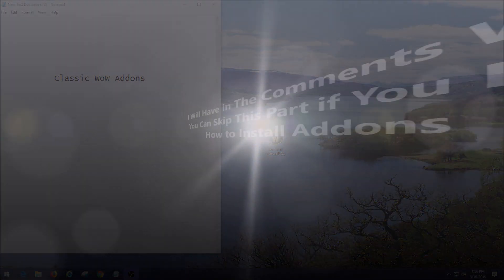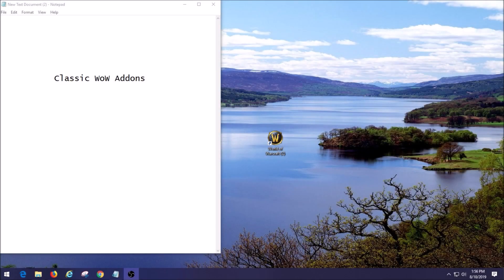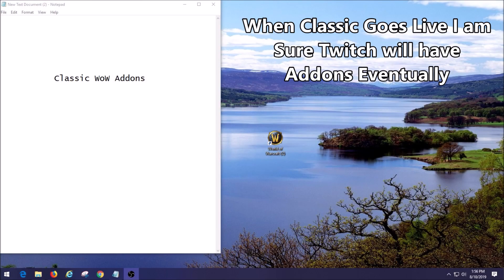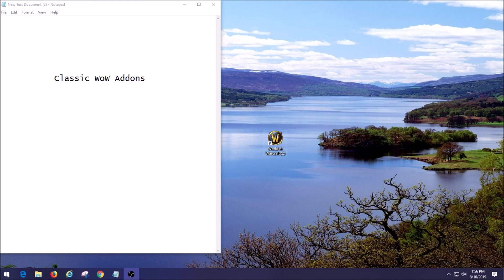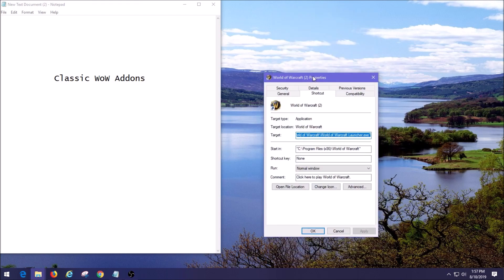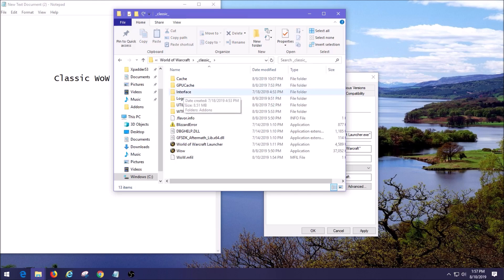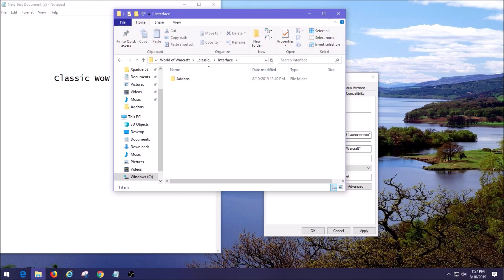Now we're going to cover the steps of installing add-ons. First you go to websites to get the add-ons, download them, and then install them into your game. As far as I know, Twitch does not support Classic WoW at this moment, so I don't think they have any add-ons available for it. The first thing you want to do is locate your World of Warcraft launcher icon, right-click on it, go to Properties, then Open File Location. From there, go to Classic — not Beta, not Retail — double-click that, then go down to Interface and double-click that.